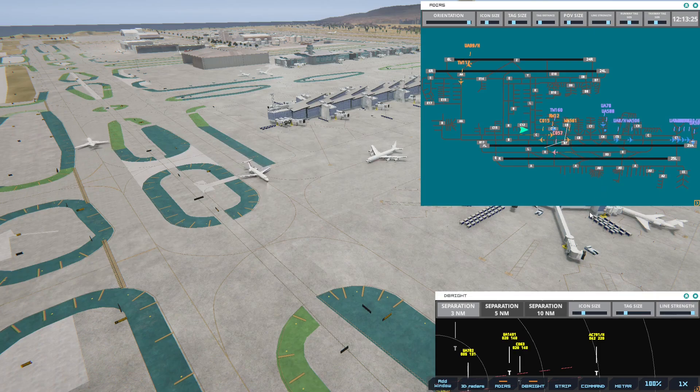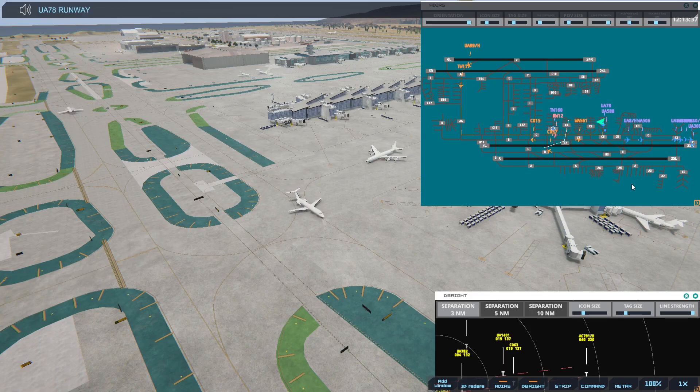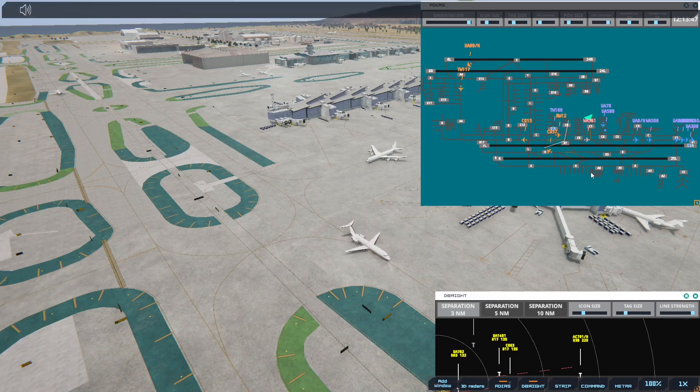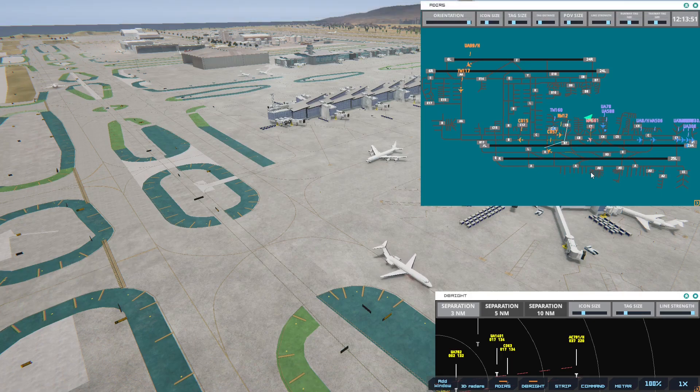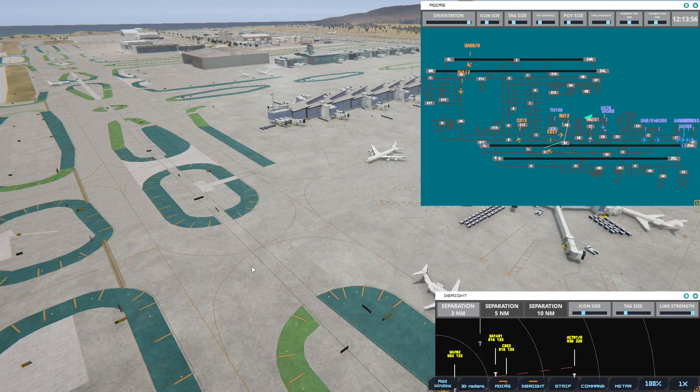Transworld 160 ready to taxi. Los Angeles Tower, Air Canada 7901 Heavy on final 25 left. United 78, runway 25R via Bravo. I need him to get out before the other one gets in. Transworld 160, runway 25R via Bravo. 308 is taking off — once he goes, we'll cross Continental.